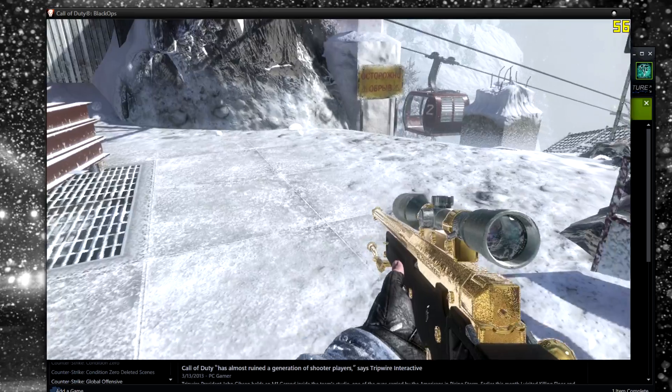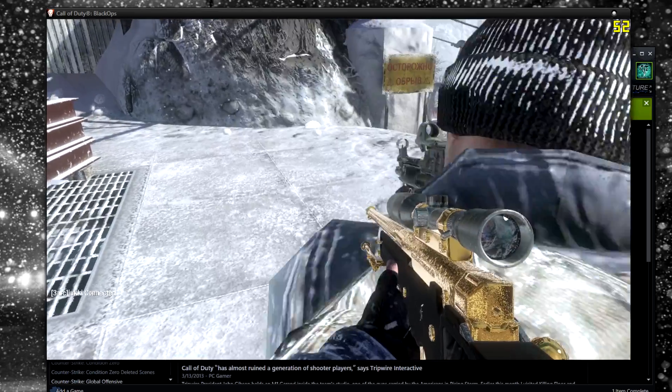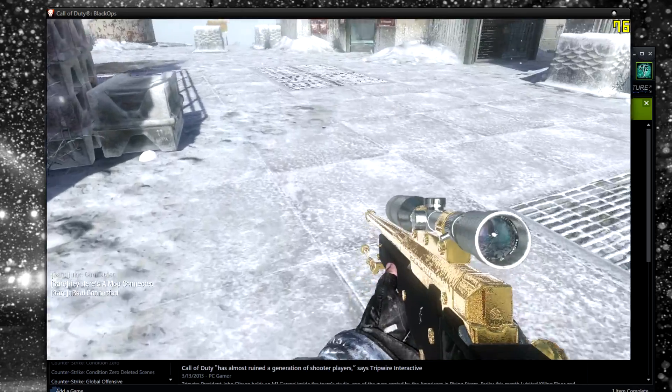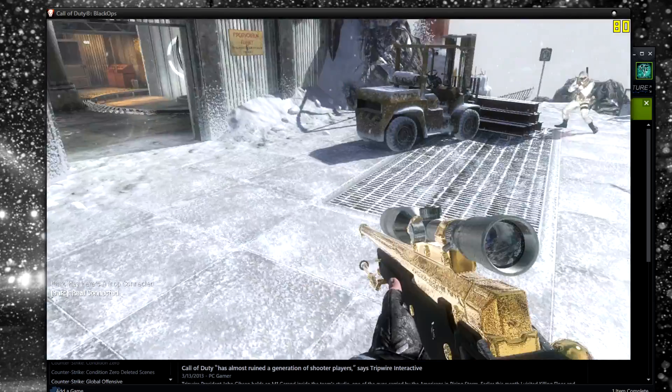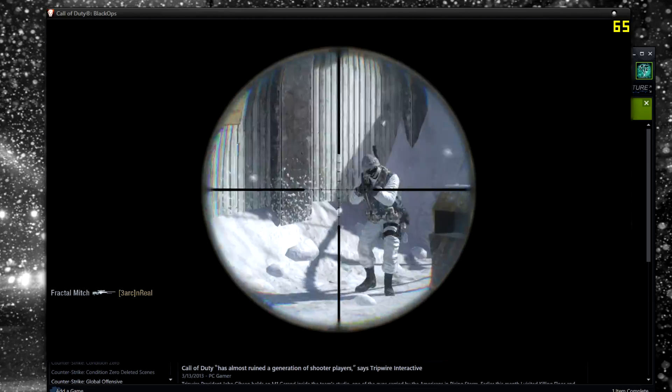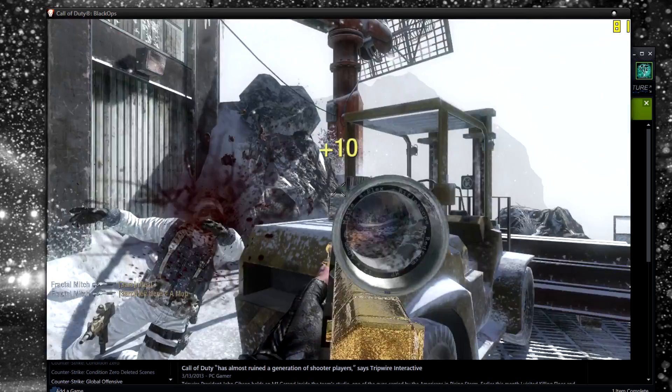Then just hit F and right click, and it will spawn bots, and they'll just move around the map. You just get clips on them. It's a little stressful sometimes because they move around, but they look better in edits.